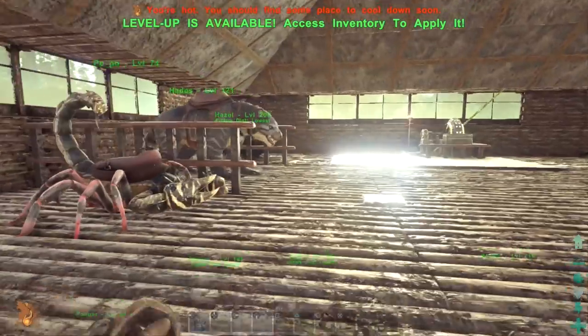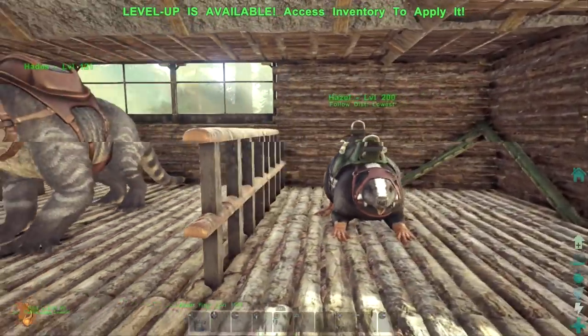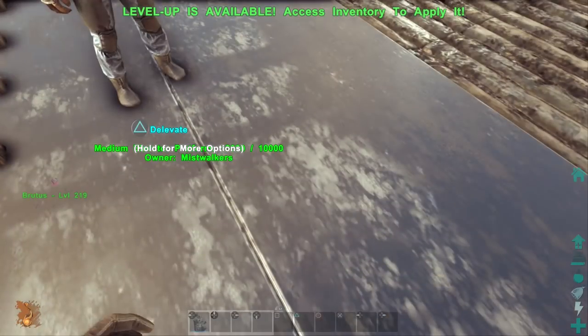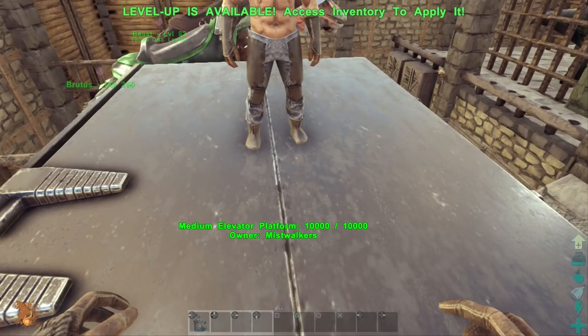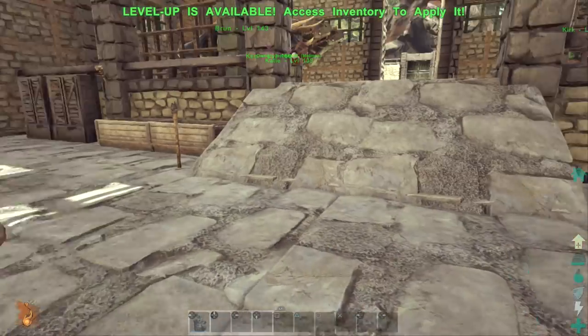It just adds a little bit of difference to the build. The sunlight coming through the windows is just gorgeous. I absolutely love it. I really like the roof as well — it's almost like a pyramid. That was definitely something I noticed when I was doing the actual tour. Really good building.